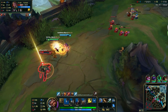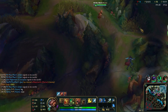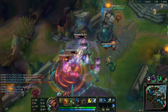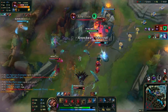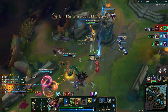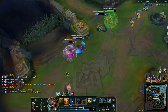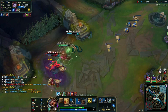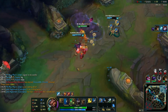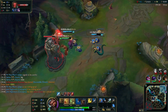Begin your rampage by defending teammates from Darius, then gather your team mid lane to prepare for a fight. Activate your Bear Stance to chase down any fleeing enemies and secure kills. Try to spread the wealth to your teammates too.